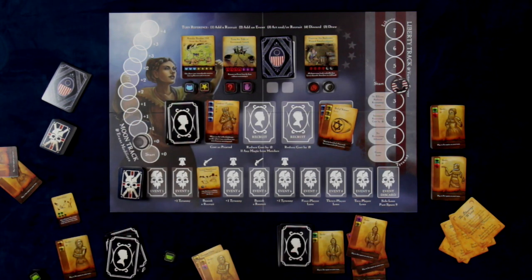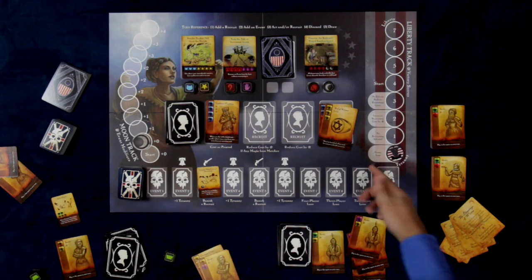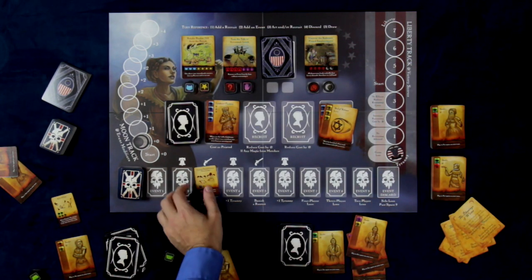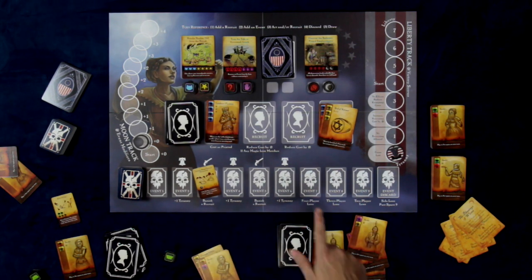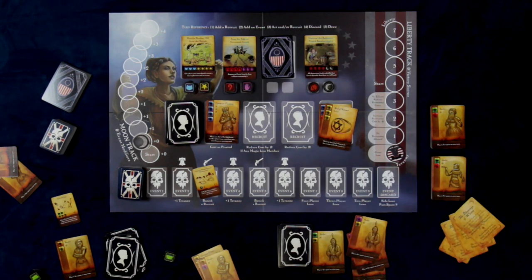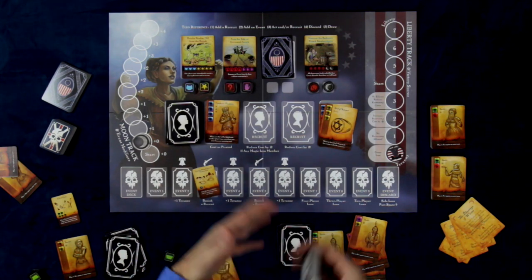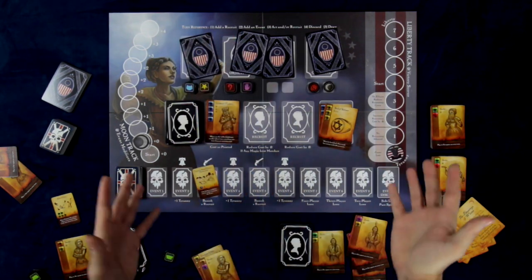The game continues until one of four things happen: either the tyranny track reaches the game-lost spot and the players lose; or an event card fills up past the designated spot for the number of players — four player, three player, two player, or solo; or if the players draw the last event card and are unable to fulfill their objectives that turn, the game is also lost. If at any point players have completed all four objectives, then they have won the game.